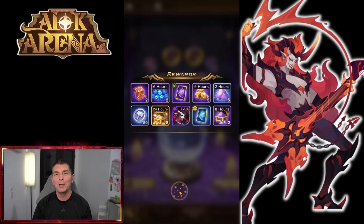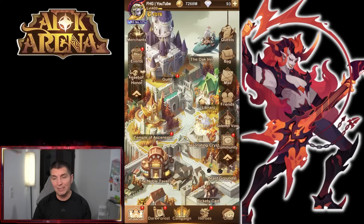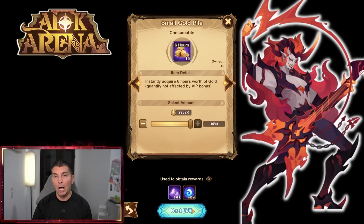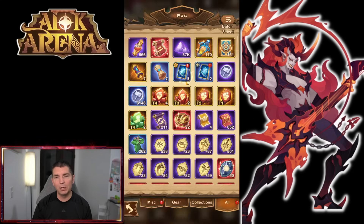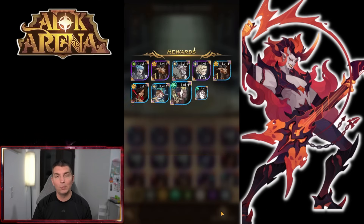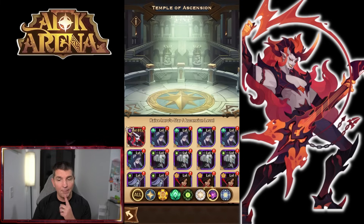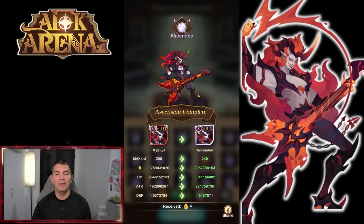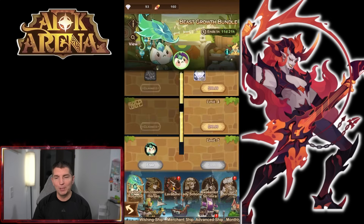Our Time Emblems are already at 151, so we're saving those for next year when we start seeing the new Awakened heroes, which will be the third cycle of Awakened heroes. There are also a couple of changes coming to different game modes, including a rework for the Mystic Star Zone, which will be interesting. Now let's build Lavatune up — taking him to plus 30 signature item, and there is the Ascended version of Lavatune.